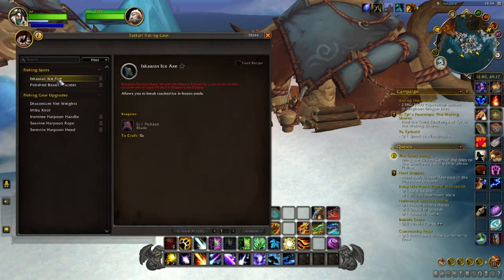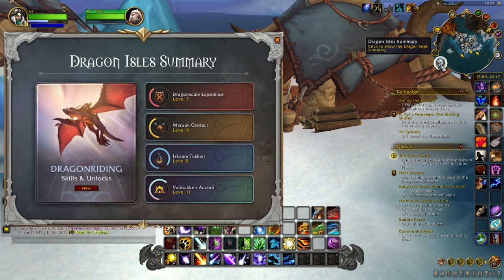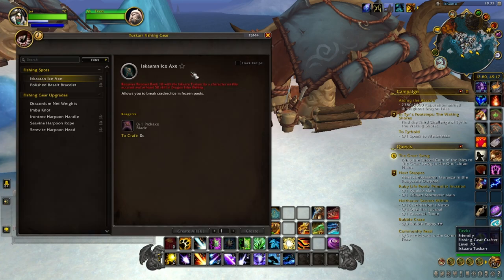To make the Iskara and Ice Axe, you need one pickaxe blade. You also need at least one character on the account that's rank 10 with the Iskara Tuskar. So even if your character here is only renown five, you'll still be able to craft this because you have one toon that's over renown 10. All your alts do need at least 50 skill in Dragon Isle Fishing.